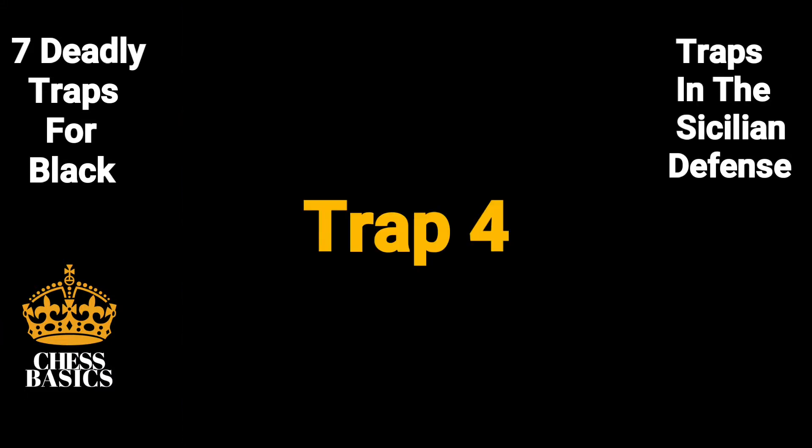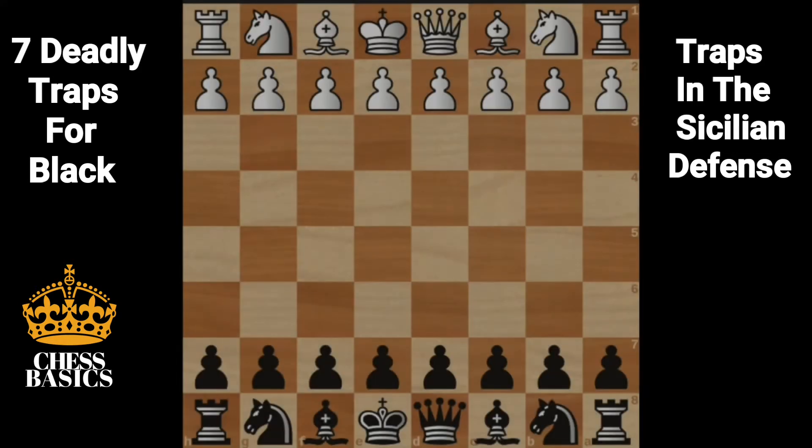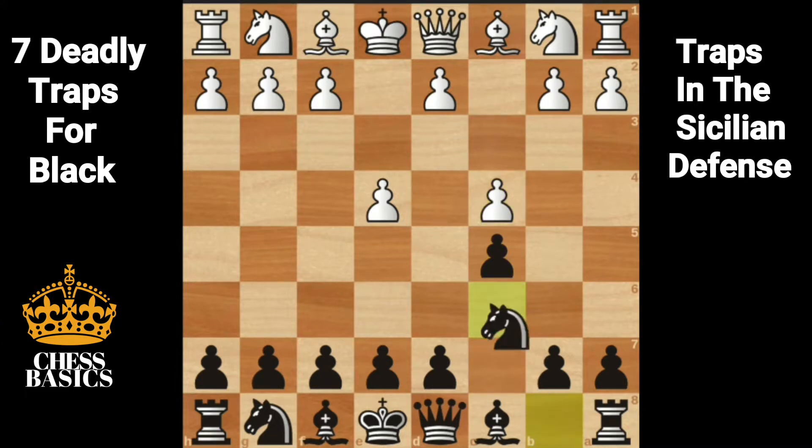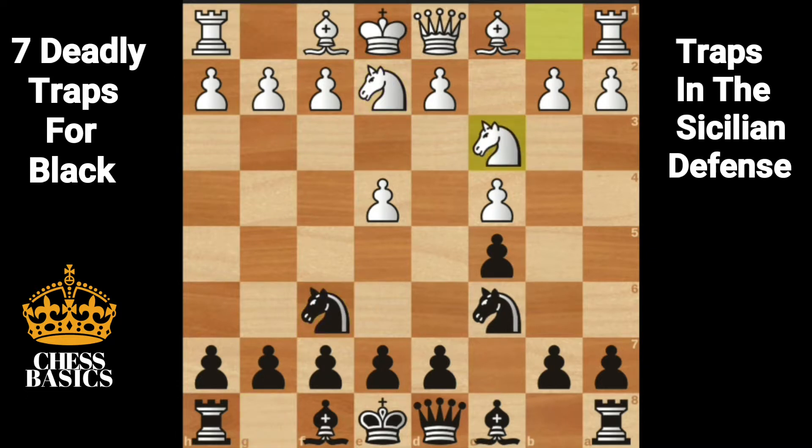Let's look at another trap — a similar trap to what we saw earlier. E4, c5, c4, knight c6, knight e2. Again, hope you are able to see the pattern. White's king is surrounded by all of its pieces. Knight f6, knight bc3, knight b4 — again this comes with the threat of mate in 1. But if white isn't careful and plays g3, then knight d3 is mate. Instead of g3, if white plays a3, still knight d3 is mate. Here white should have played d4, preventing knight d3 mate.